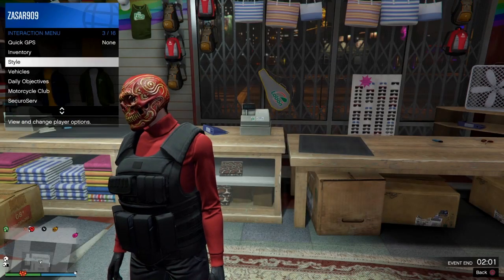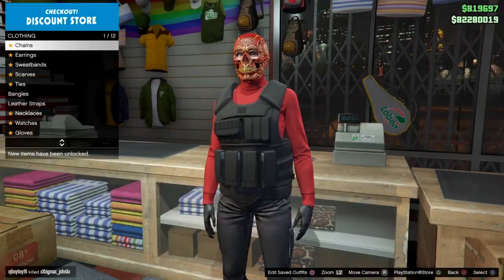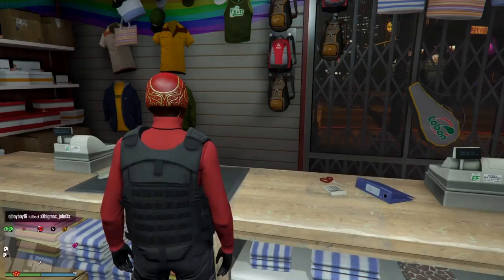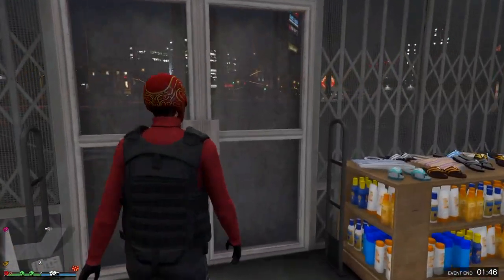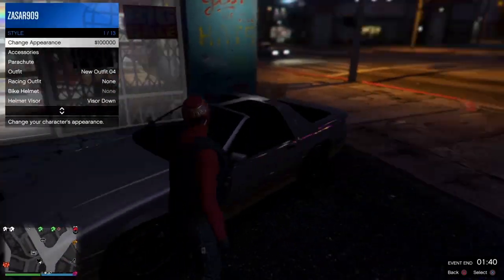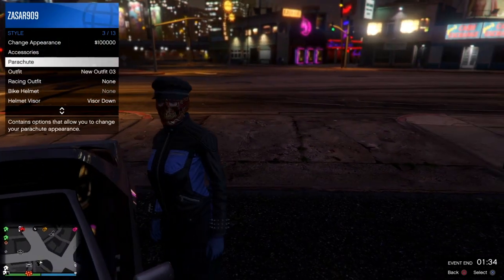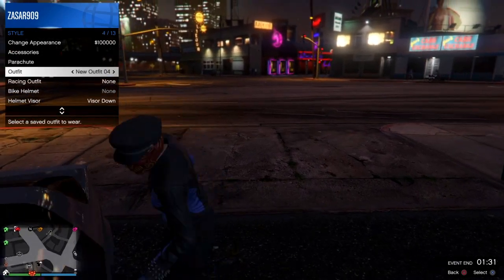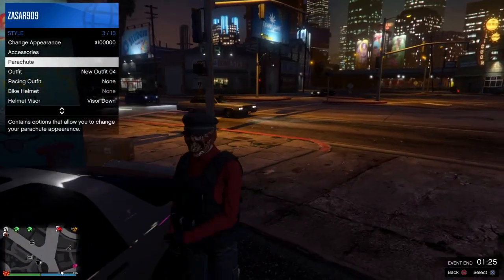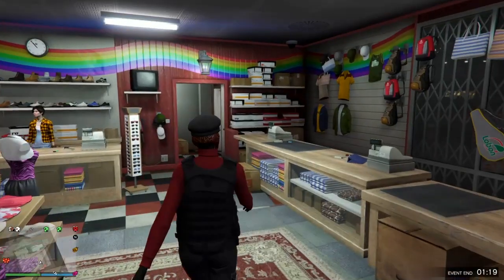I put on a mask and saved it over this outfit. If you have a hat or helmet saved on another outfit you can do this glitch to transfer it — I had the other hat saved on another outfit. What you want to do is have a car, have the outfit on that has the hat, get in the car, and put the outfit on you want to transfer it to. As you get in, select that outfit as the door closes, and when you go back up you'll have it on.